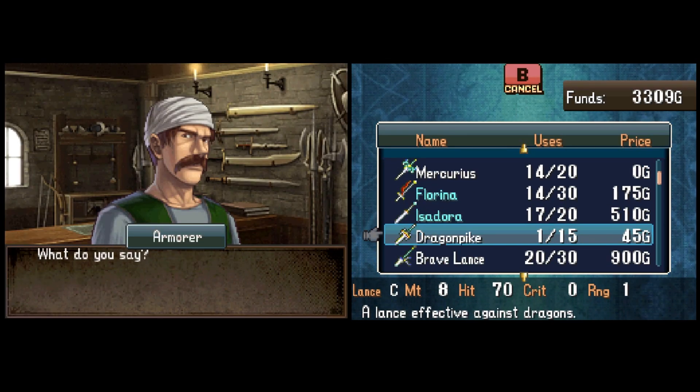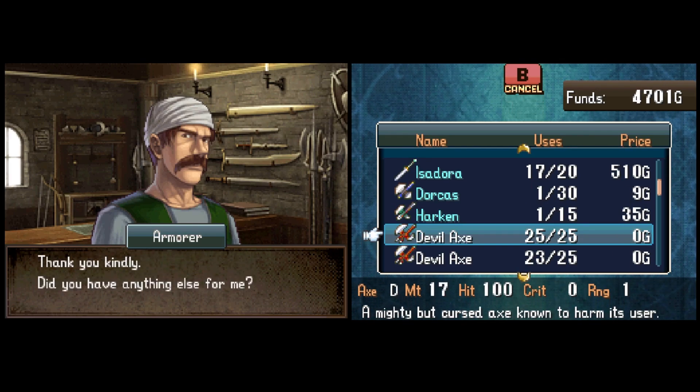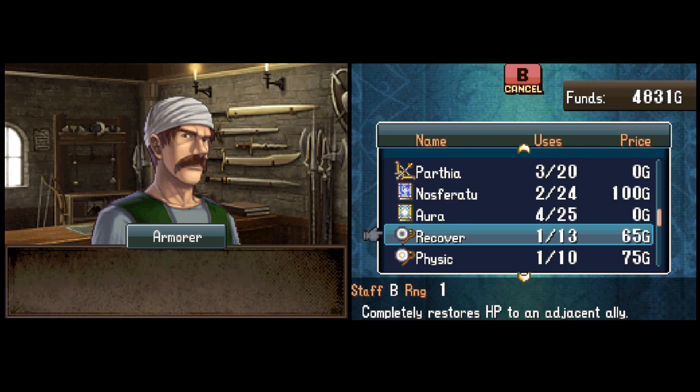I'm gonna need a Swordmaster who can double a Mage Dragon with 24 speed, and that's literally only Mikolas and Katarina, but Katarina is busy as a Sage.